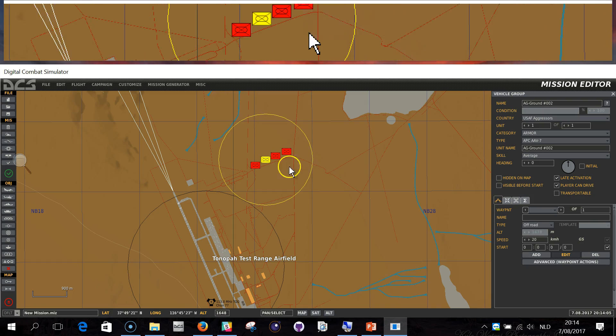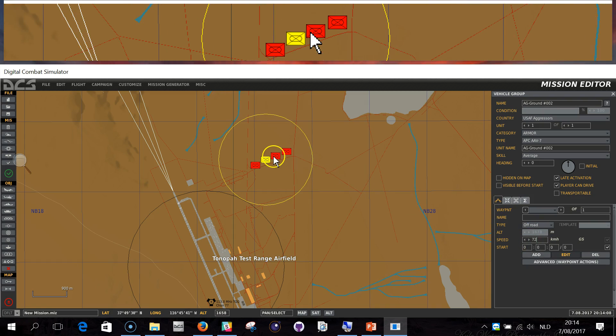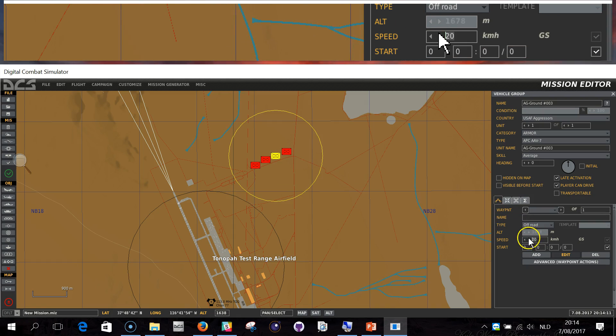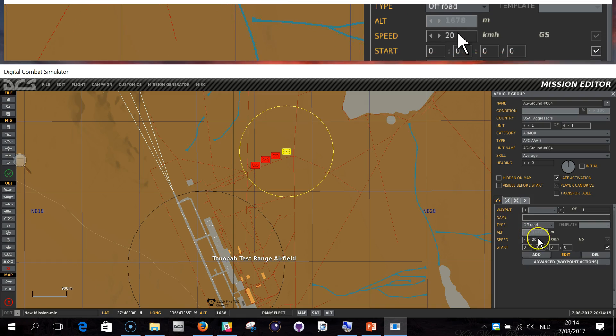I need to do something really careful before starting. I ensure that the speed is set to the maximum level: 72. That's why I take an APC - because they can drive the fastest. I set all four units to speed 72.